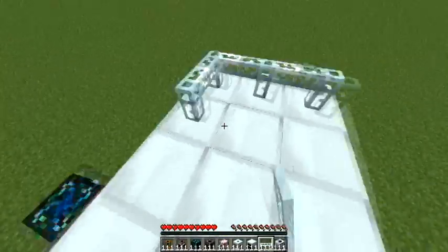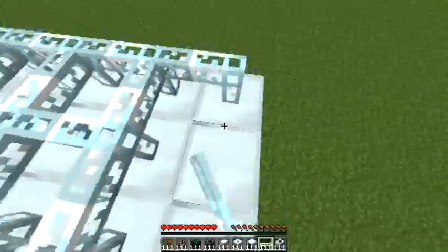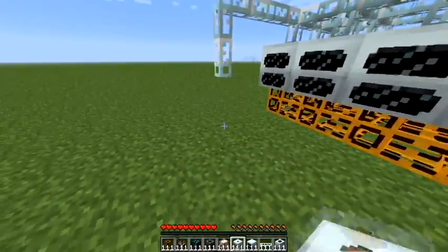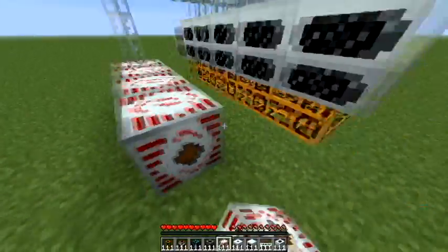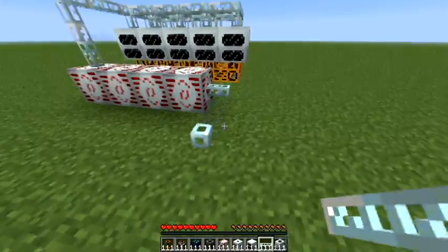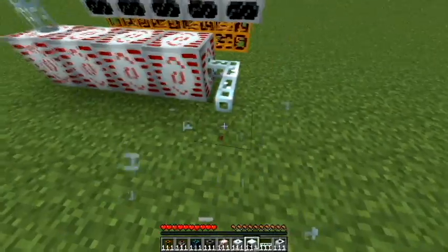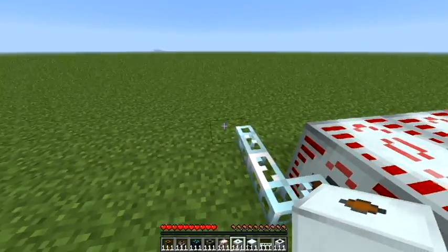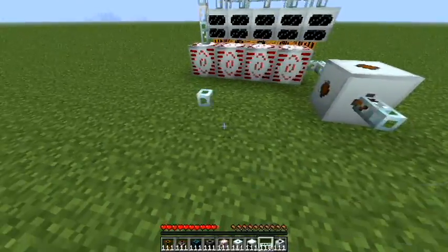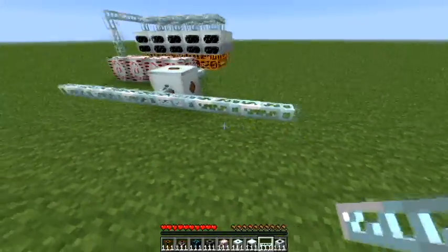You've just got to wire those up. Connect them up to some MFSUs — however many you want, doesn't really matter. I'm going to use four here, just for fun. Connect that up to a medium voltage transformer, and then connect that up to seven macerators.